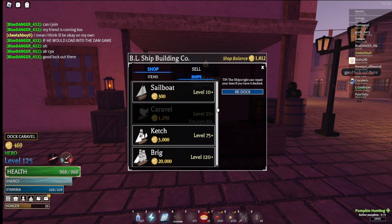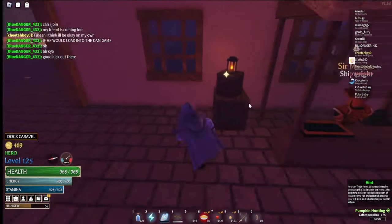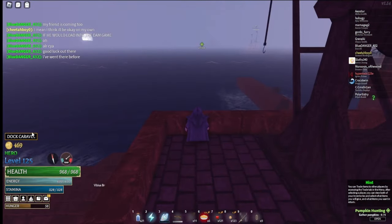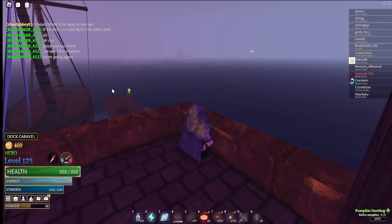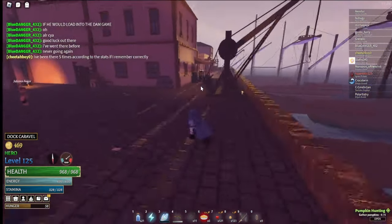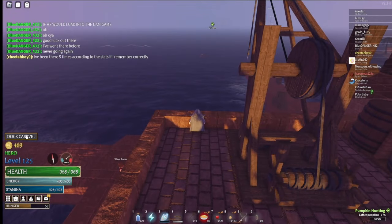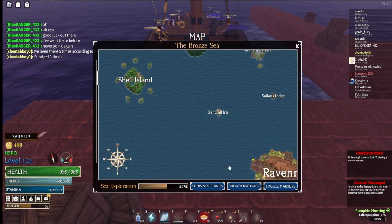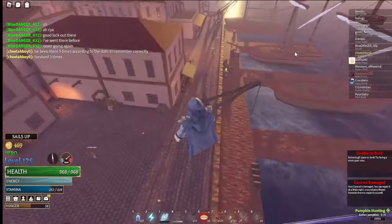Mainly everybody just farms cargo to get the Kench, right — that is the fastest and most consistent way. Besides that you'll be hunting pirate ships mostly, and then maybe fishing. The best way is definitely still cargo, in my opinion. So basically if you guys don't know, you can do cargo which is the box back here.